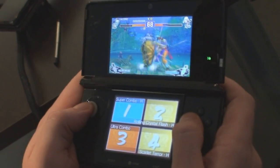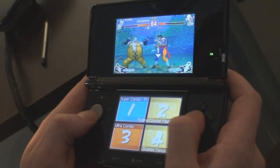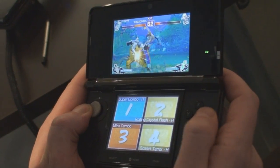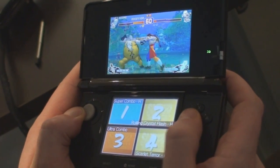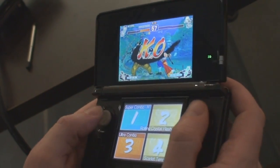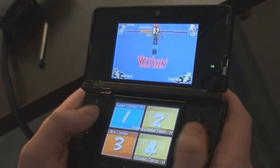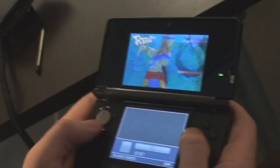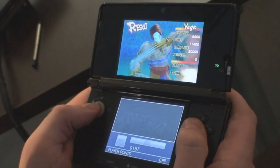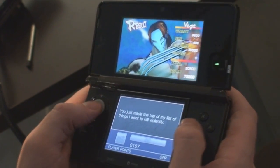From a first-party perspective, we've got Nintendogs plus Cats, we've got Pilotwings Resort, and we've got Steel Diver. Those titles will be available in the launch window, which is between March 27th and E3 2011. Some first-party titles not in the launch window but available in 2011 are Kid Icarus Uprising, and we've redone The Legend of Zelda: Ocarina of Time for Nintendo 3DS by enhancing the graphics and changing how the menu is done on the touch screen.